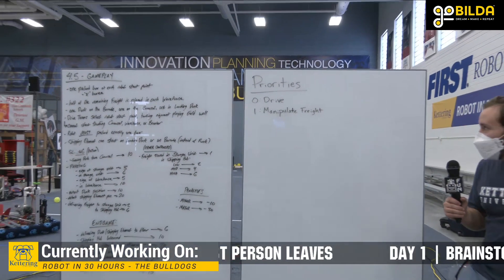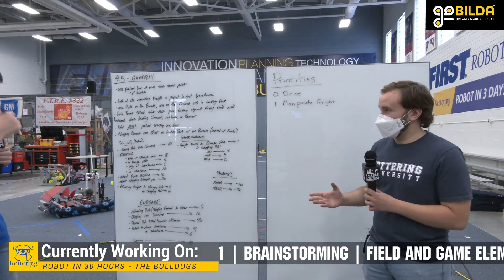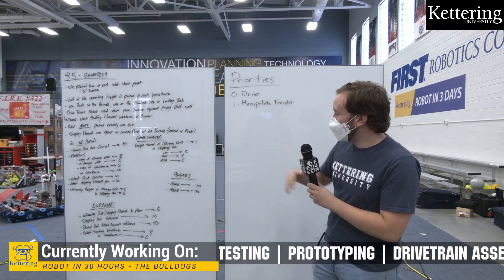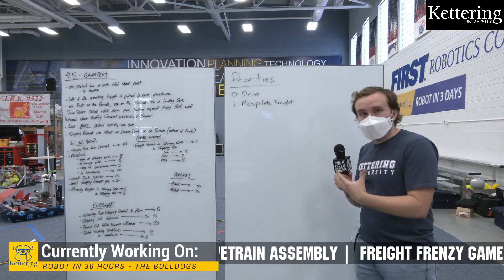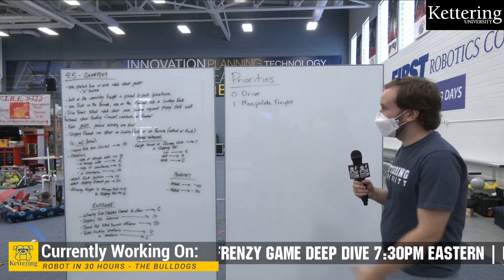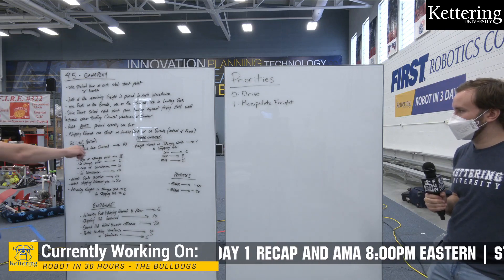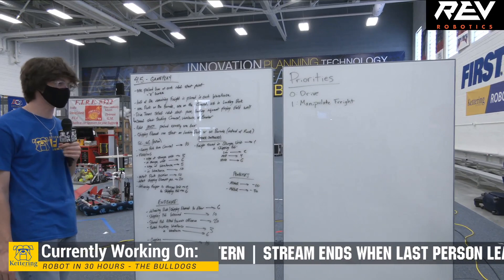We've already got drive and manipulate freight, and that covers a majority of the scoring. The next priority — priority two — should be having an Auton ability, because there are great opportunities there. Even if you're just able to move a little bit and get some parking points, those are still points you won't get elsewhere in the match. So priority two is autonomous capability. A big part of Auton is also delivering the duck from the carousel, which can get you 10 points pretty easily. So we should also include carousel manipulation as part of that.